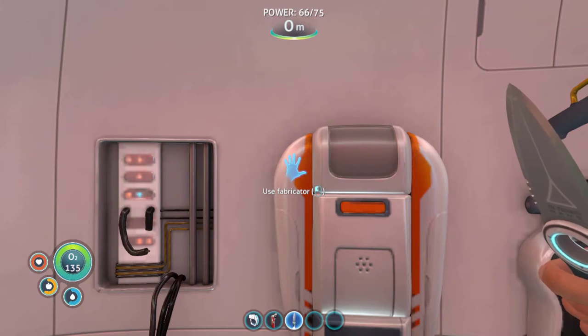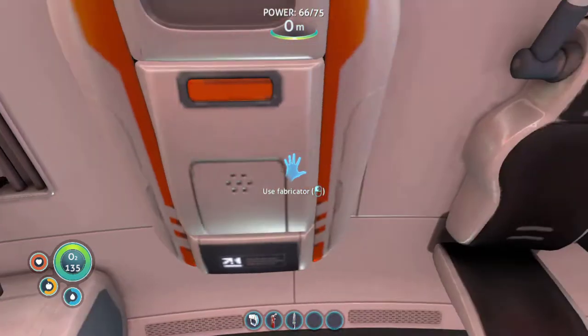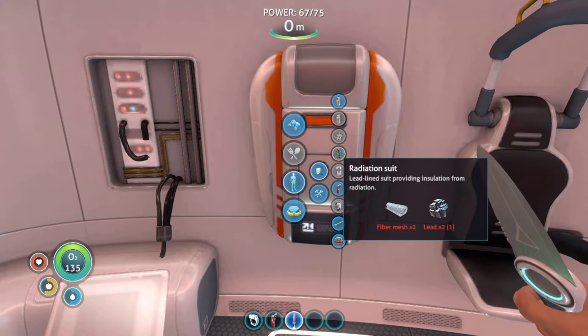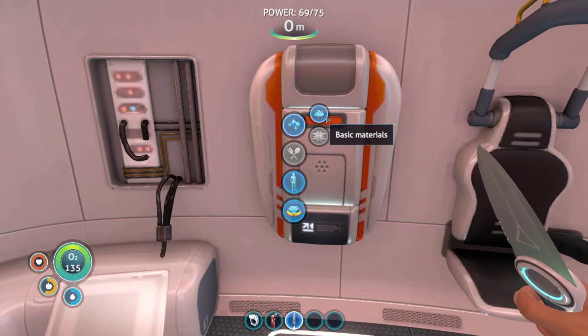We are back in our little escape pod here. We got a knife, so what do we need for the radiation suit? Equipment: fiber mesh. We still need to unlock that, so I'm gonna do some quick googling — fiber mesh Subnautica. Basic materials, acquired from creepvine sample, recipe: two creepvine samples.